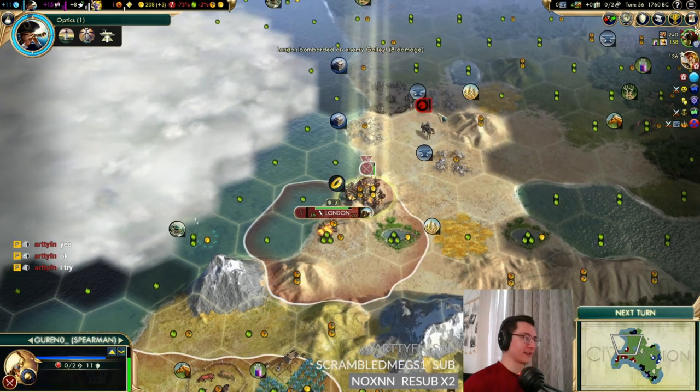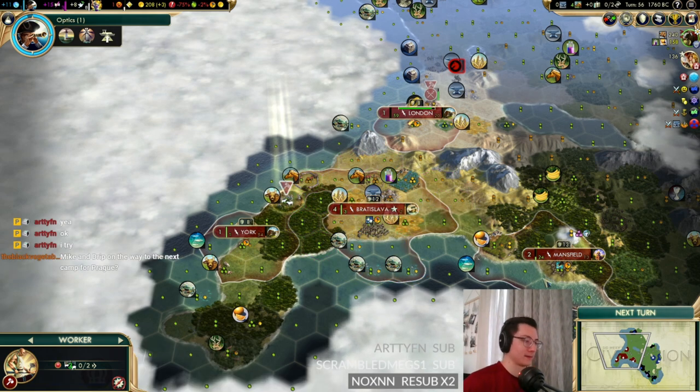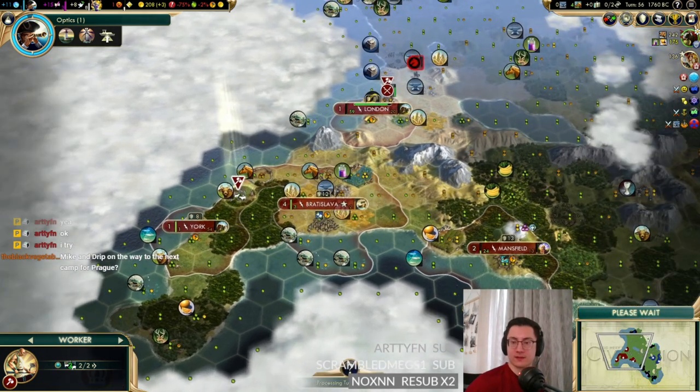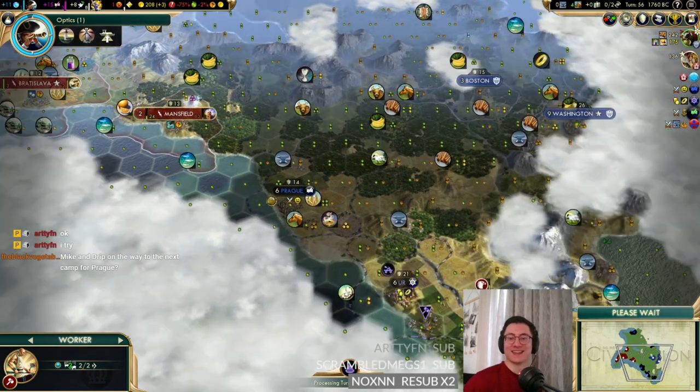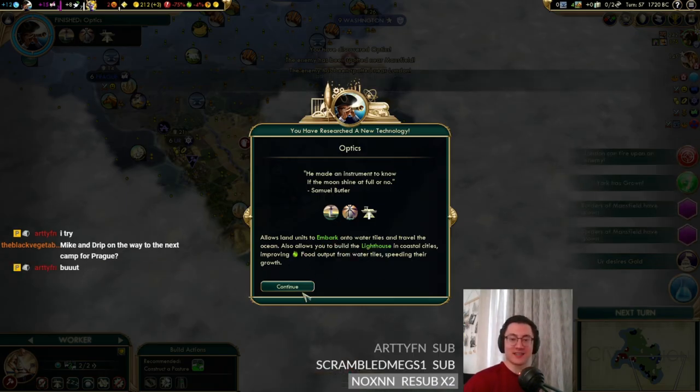We're going to need Gurren to support here and stop the worker from being captured by the horseman. Black Vegetable asks if Mike and Drip are on the way to the next camp for Prague.